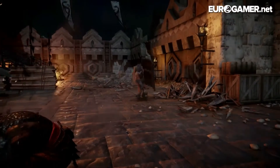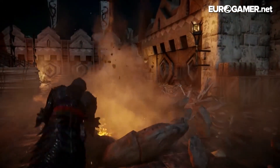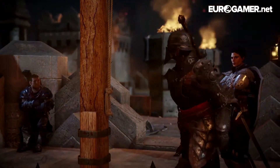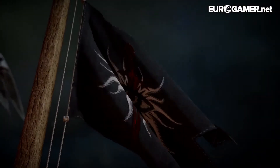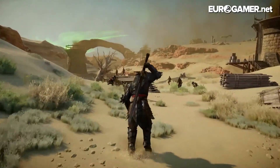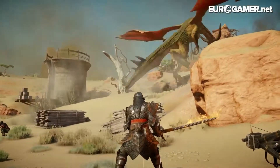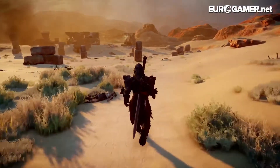Also added to the mix is limited environmental destruction. The example shown to Wes was inside a keep where enemies were positioned behind cover on top of a bridge. Bioware paused the combat before issuing the Inquisitor an attack order, sending him charging towards the bridge's foundations. During combat, the Inquisitor brought down the bridge, killing the hard-to-reach enemies.